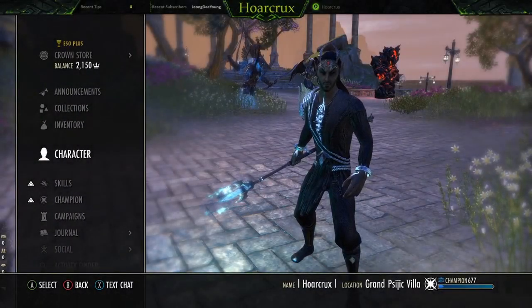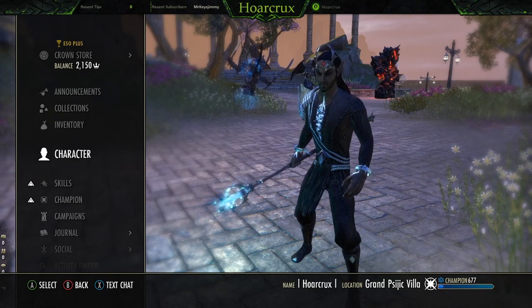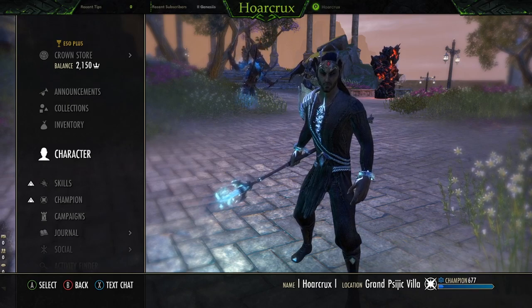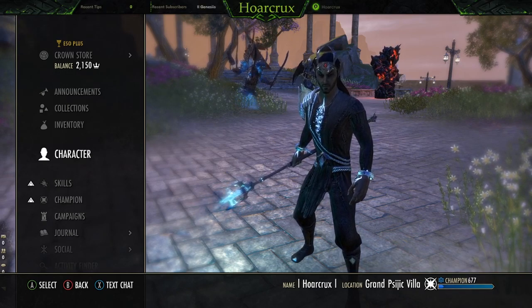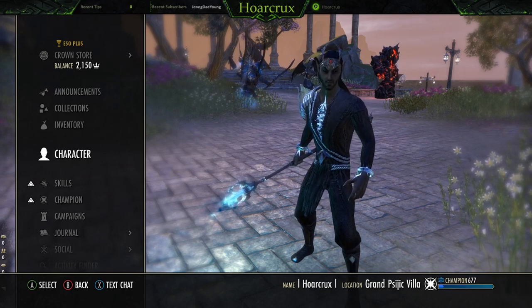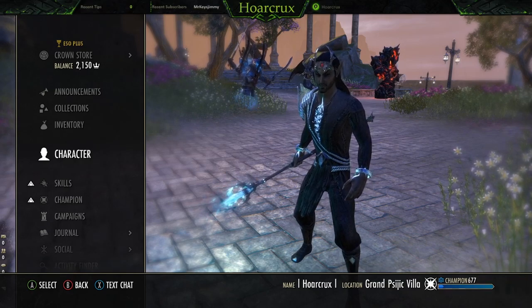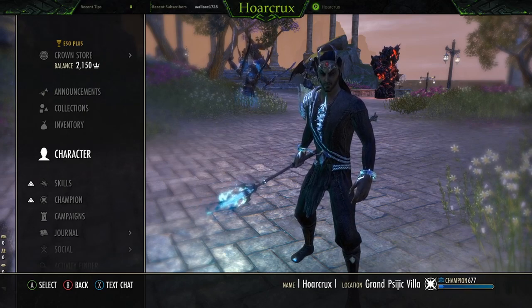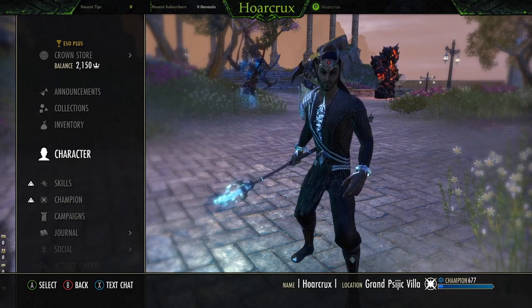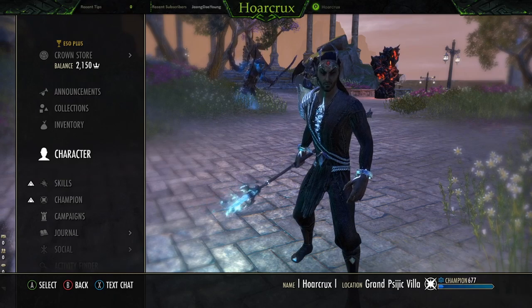What is up guys, Horcrux here — long time since an upload, I know. Today I'll be bringing you what I've been running on the Stone Thorn patch. Keep in mind that ZOS is currently doing AOE tests for the next month, so this build is subject to change. Right now they're doing a global cooldown on all AOEs — rapid regen counts as AOE, Cauterize counts as AOE, Flames of Oblivion counts as AOE, Volatile Armor counts as AOE. I'll update the channel when this build changes. Without further ado, let's get right into it.